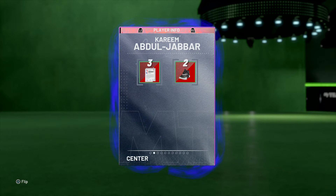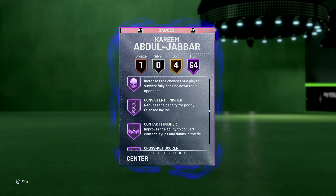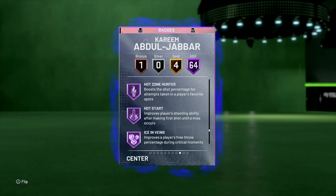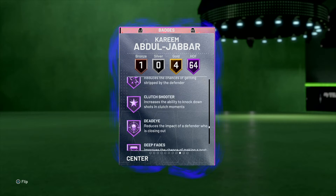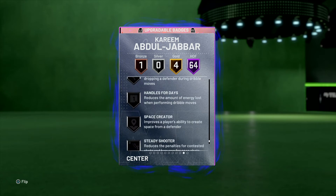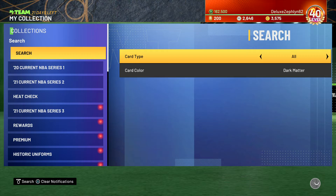I'm gonna show y'all the badges I put on him. I got Range right here — jeez — I got range, and Dead Eye right here. All I need to do is add Blinders and Steady Shooter, and I got that over here.